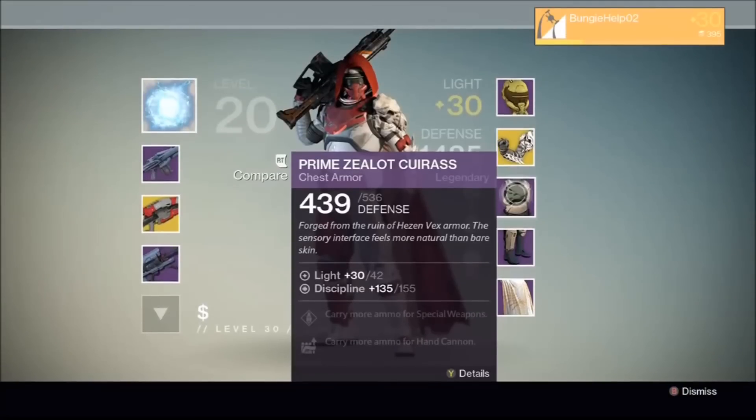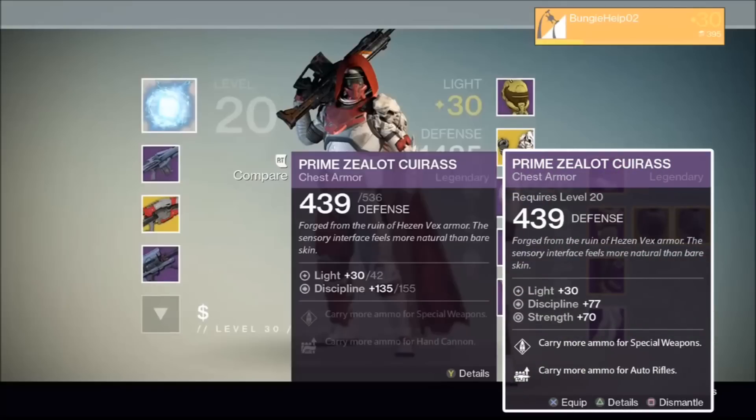Next up, Vault of Glass gear with a light stat of 42. The current max light stat for armor is 36, allowing guardians to reach level 32. Armor with a light stat of 42 will allow guardians to reach level 34, which makes sense — when House of Wolves launches, level 34 will be the new light level cap. What's interesting is that we see Vault of Glass armor with a light stat of 42, when currently Vault of Glass armor only has a light stat of 30. Does this mean House of Wolves will introduce a way to upgrade your old Vault of Glass armor, or is this simply a placeholder? I for one would love to see all the gear we've earned over the past months brought in line with the ever-increasing stats that each expansion brings — and of course more vault space to store them in.